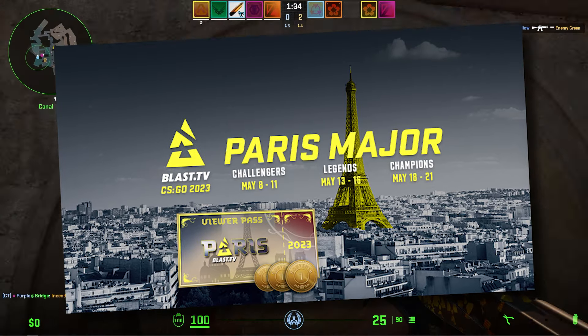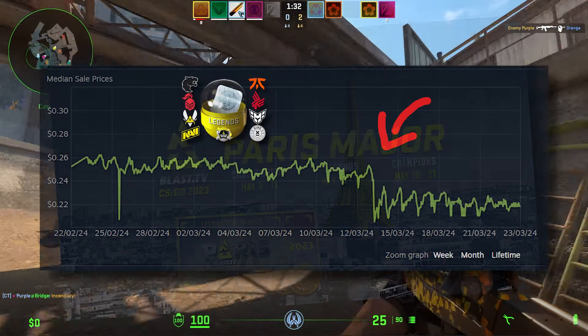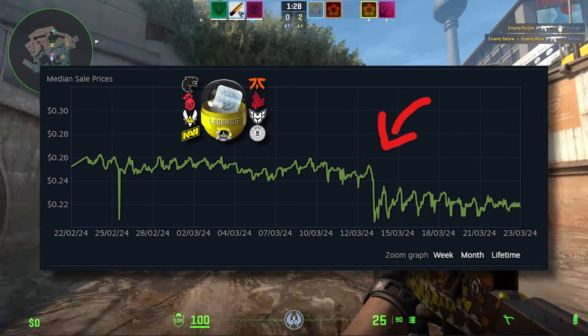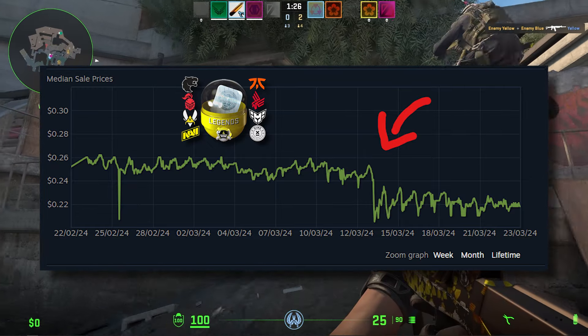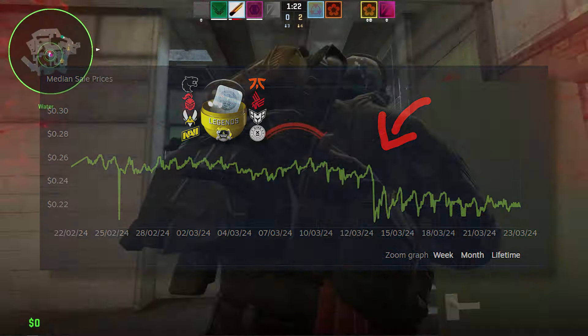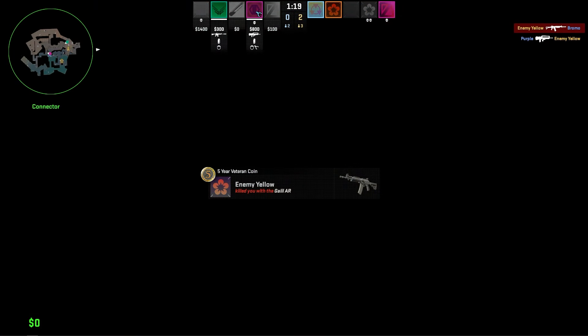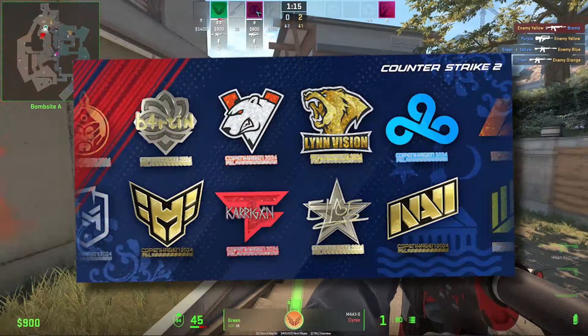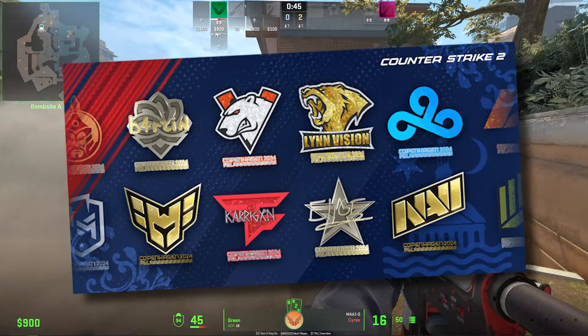Looking at previous majors: Paris did not do very well. As soon as rumors got out that Copenhagen was going to be borderless, Paris capsules plummeted around 15%, and now they're below the 25-cent mark where everyone bought them — so everyone is down on them, at an all-time low. This was triggered by people panic-selling after learning the new stickers would likely be borderless.